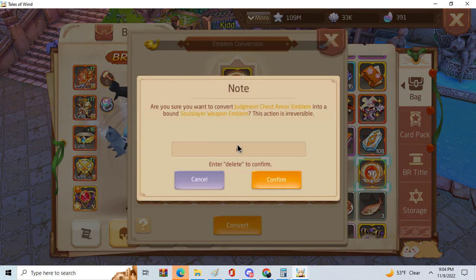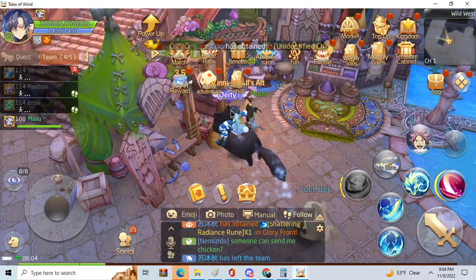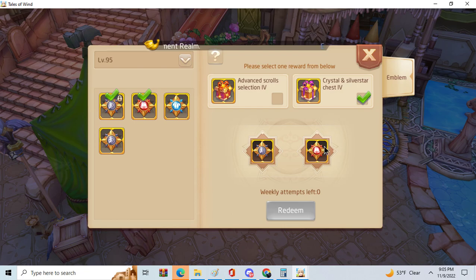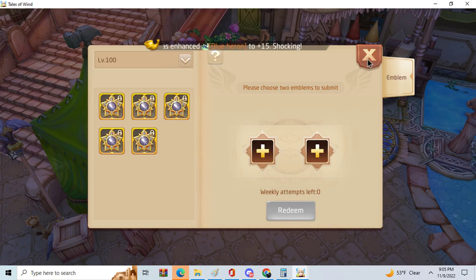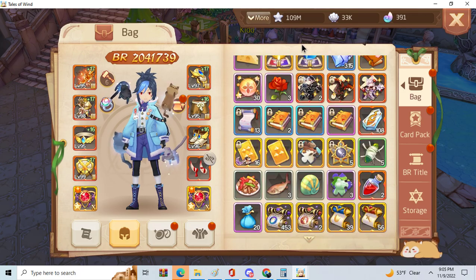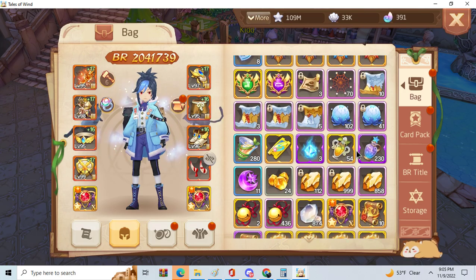If you're really in a rush you can make it into a lower level one too, and then you exchange it on the kit. As you see I have some lower level ones and you can exchange for crystal chests. You can only do this two times weekly, but it's really good because you get a lot of emblem drops in Misty and this is the only proper way for crystals.